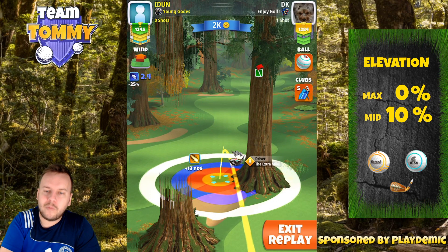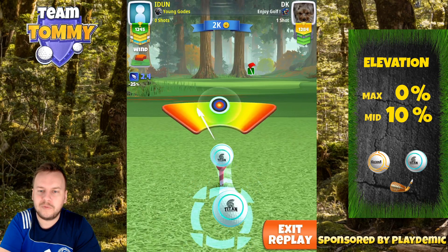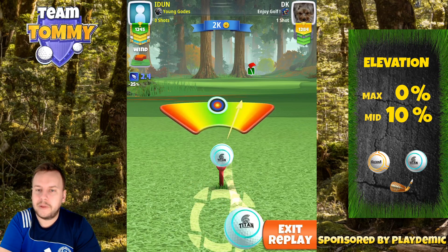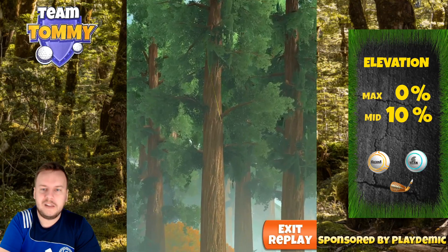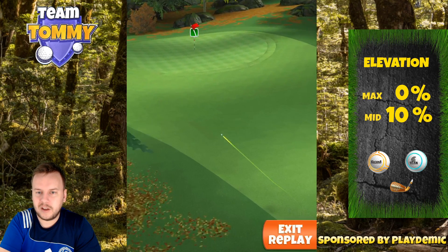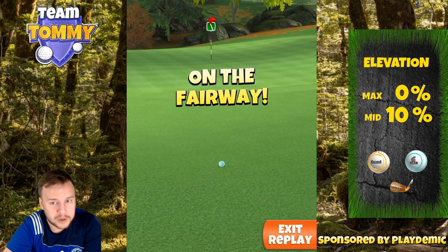Now you see me playing with an Extra Mile level 8, which is a little bit higher than what I feel is a generally played club in rookie. But picture yourself playing with a lower level Extra Mile and a power 3 ball — you will still be able to take a similar shot like this and still be able to reach the fairway. The only difference is that I use six bars of topspin here and you will only be able to use four and a half.